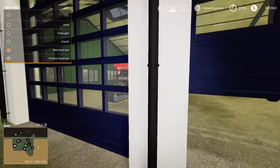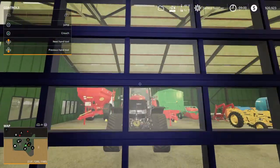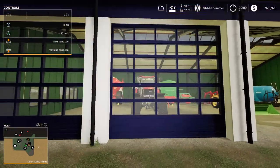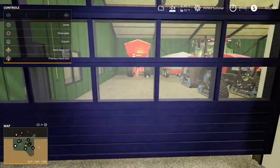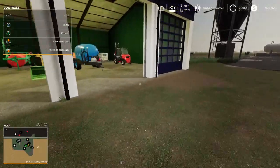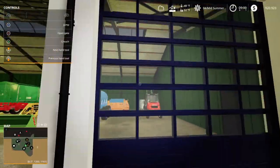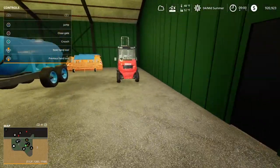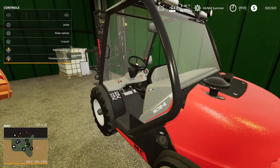One of my favorite buildings in the game is this one here. We might have to move that out of the way. I love the way these doors open and I like the sound it makes. That door is not opening. Of course, you know, we're trying to demo a video here. Let's get the forklift out first and let's move that herbicide out of the way.